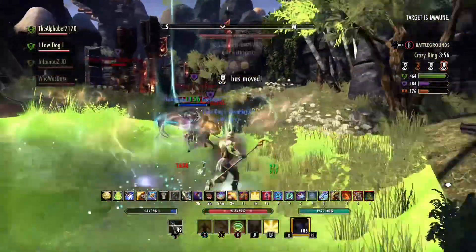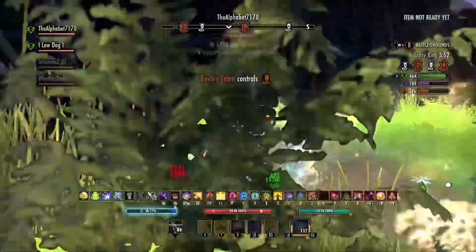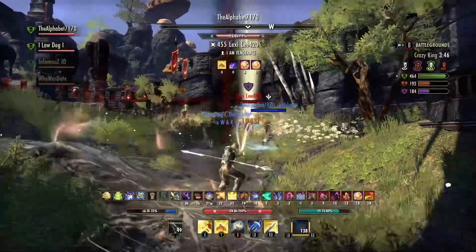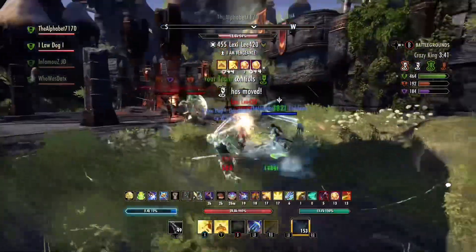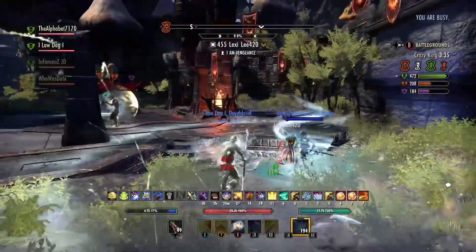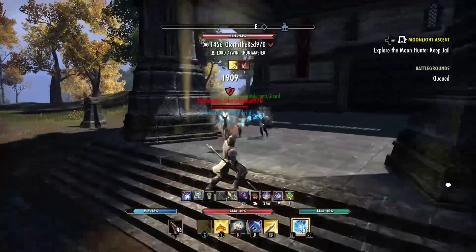Is my Templar as good as my Jab Plar? No, definitely not, because it's just a better build. But this is playable — you play it like a Sork. You have better heals than a Sork, you don't have the streak and the movement that they have. But you definitely have good damage. Execute was buffed, Jesus Beam got a buff. Purifying Light got a buff last patch, so they nerfed Jibs into the ground.